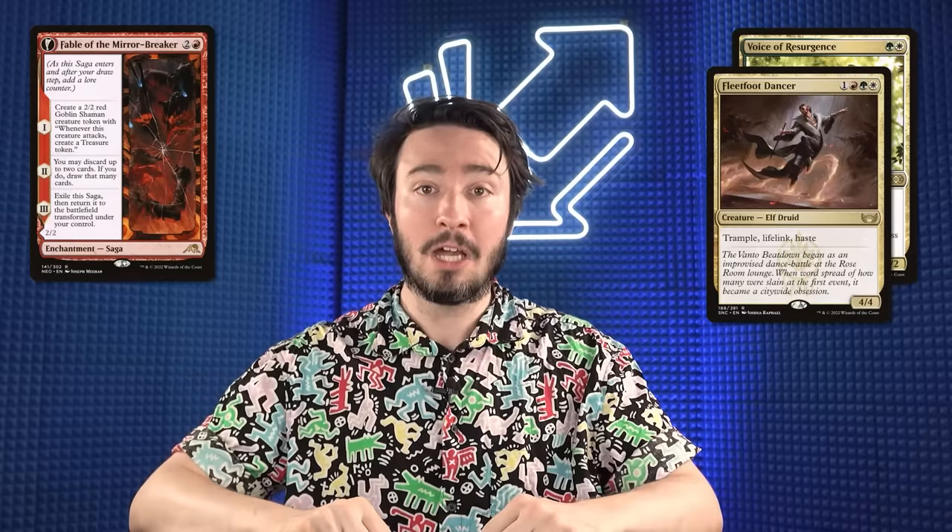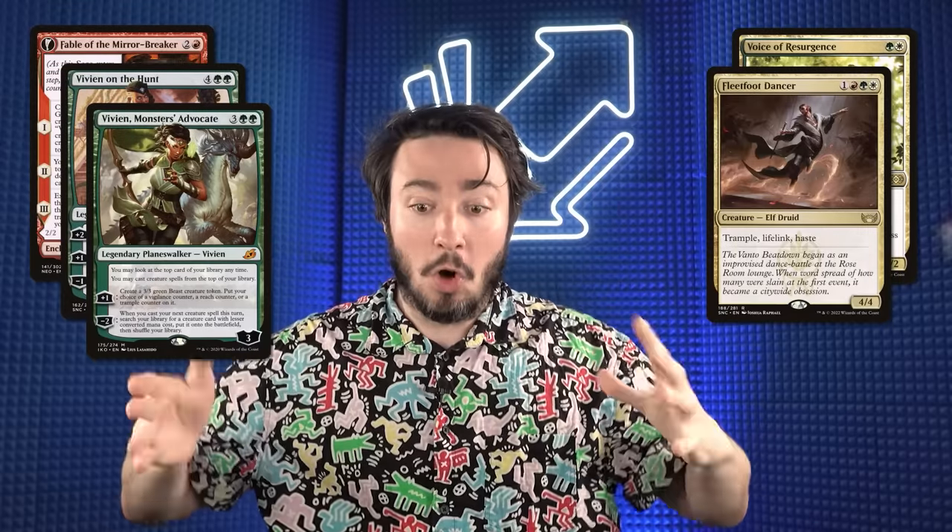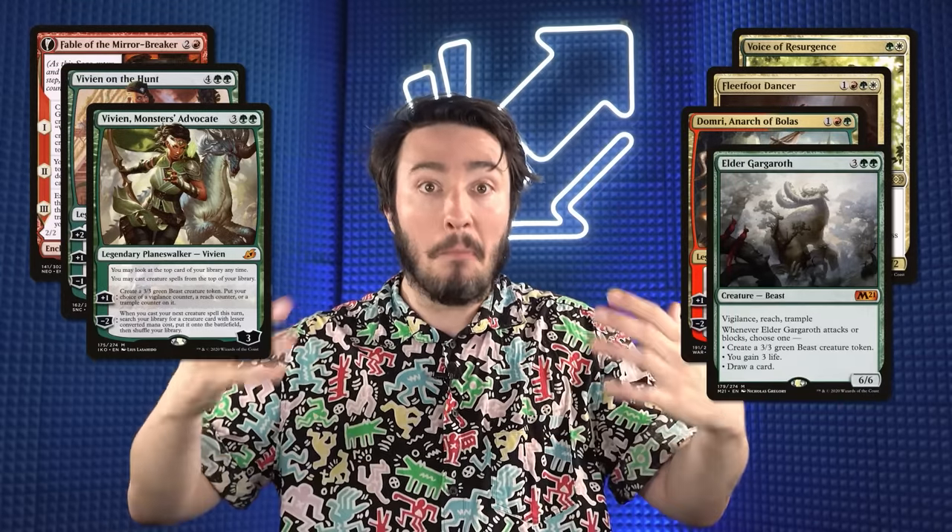We have the classics: Fable of the Mirror Breaker, Voice of Resurgence. We're also playing Fleet Foot Dancer from Neon Dynasty — never even seen this card before. It's a 4/4 for four with Vigilance, Lifelink, and Trample. It does everything. There are also Planeswalkers: Vivian on the Hunt, Vivian Monster's Advocate, and Domri. There's just so much goodness. We're topping off at Elder Gargaroth — it's just a bunch of good cards.